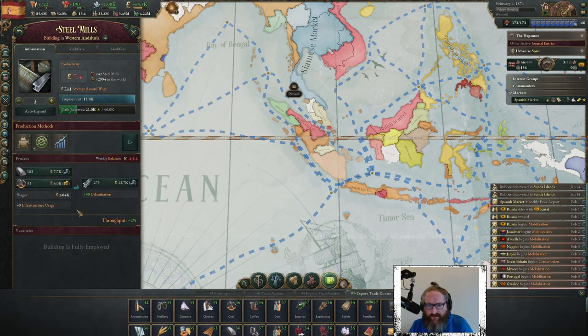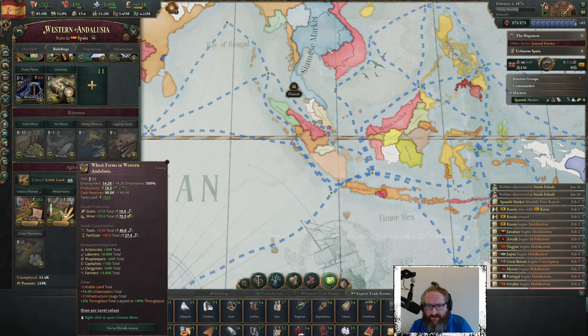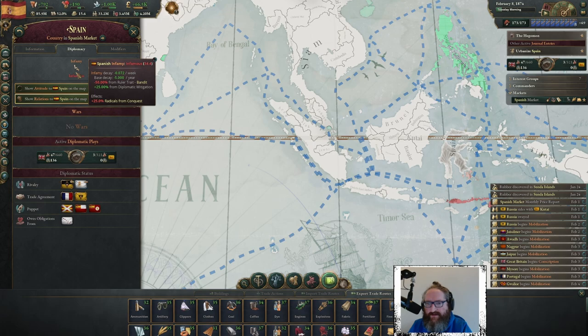Sugar, tobacco, cotton — getting more sugar is also super valuable. Five stocks, great. Sweet cotton gives us fabric. I think that's enough production for now in western Andalucia. We want to do some really targeted builds into areas. Bad boy is down to 34.